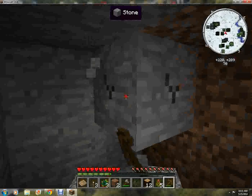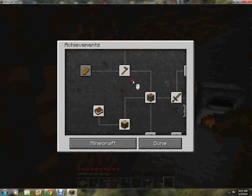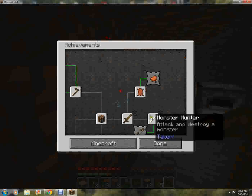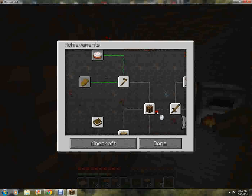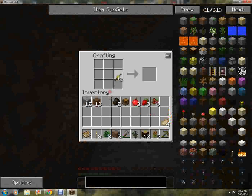I'm going to do a little bit of achievement hunting while I'm playing. There are already a whole bunch of achievements I completed in my other worlds — it shouldn't have done that. We got benchmarking and time to mine. So I'll just make an upgrade on my pickaxe. I also want to make some food, so I'll make myself a stone hoe.